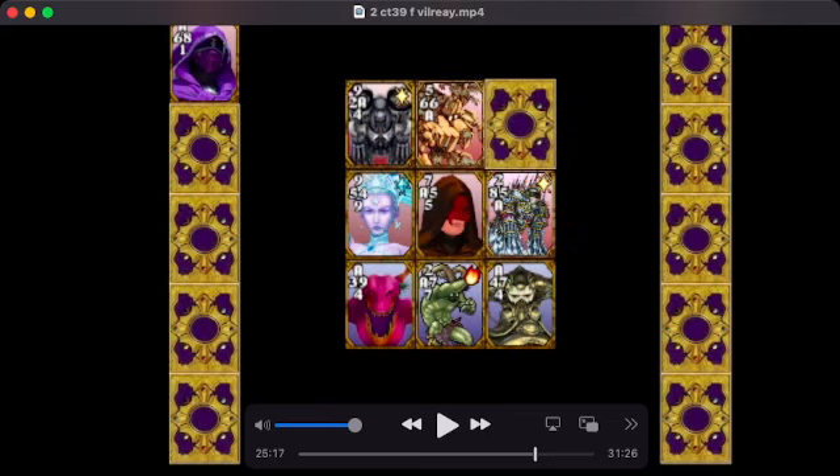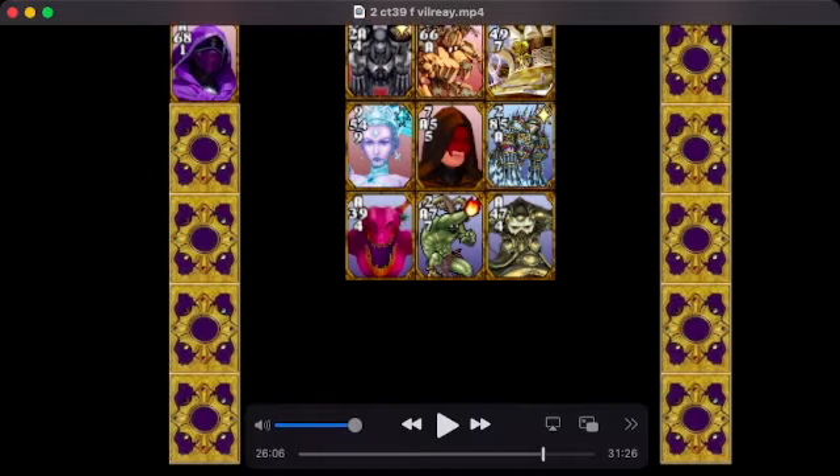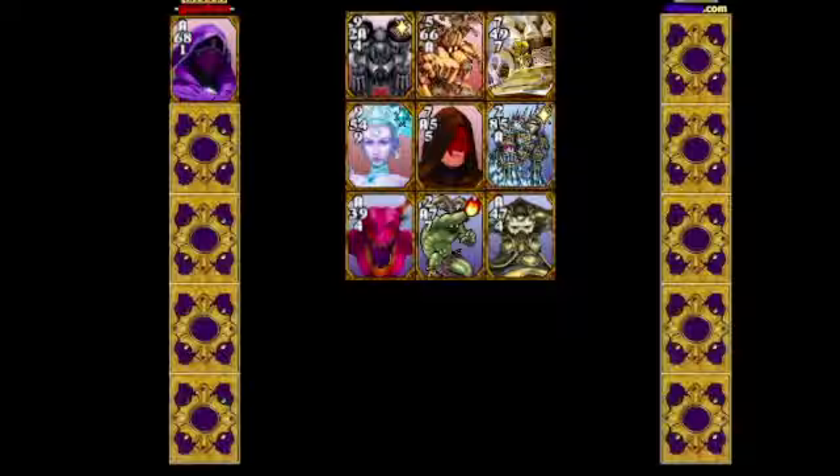Vialva does go in 9. Reye does go in 6. And 7-9-7-4 takes a card. Hmm. That's all set. Let's flip over to the solver.